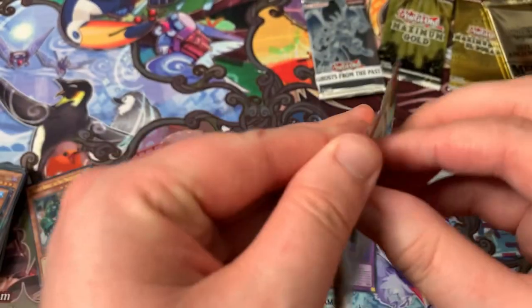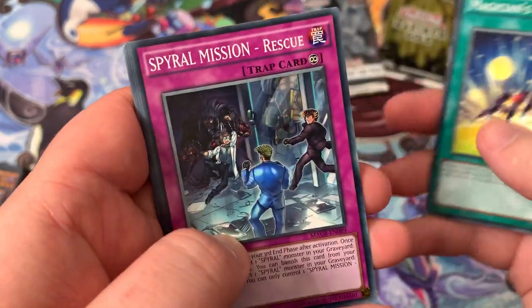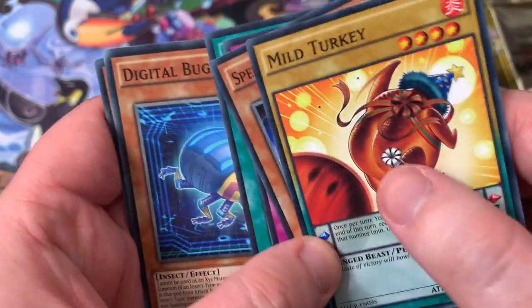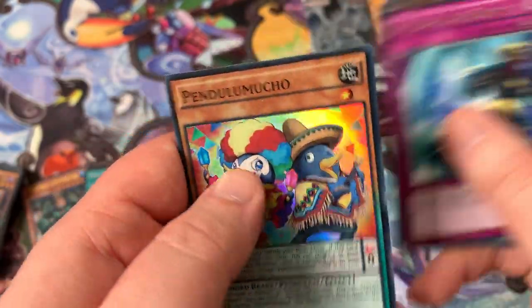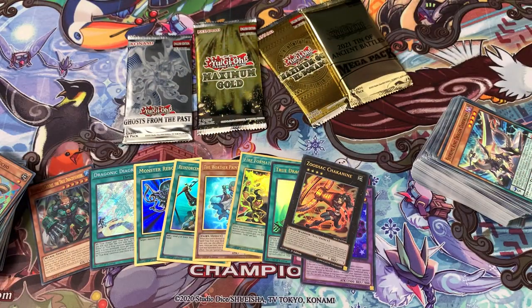So this final pack here should just have nothing in it — but we'll see, you never know. Right Hand, Rescue, Skull Marbles, Mild Turkey. Ladybug with a thick booty, Sapphire Swallow, Dark Worm, Pendulum Switch and Pendulum Mucho. That leaves us with these four packs — Ghost from the Past, Maximum Gold, Eldorado — and we'll crack into the 2021 Mega Pack first here.